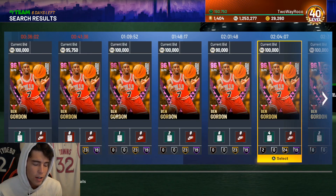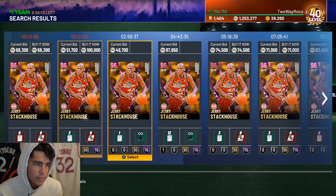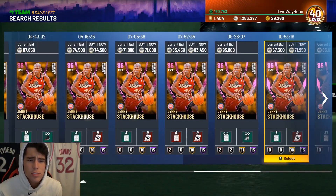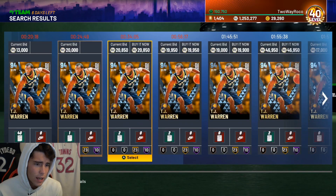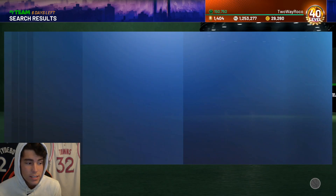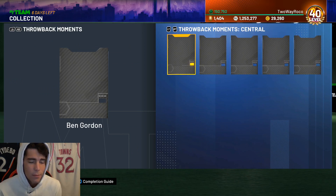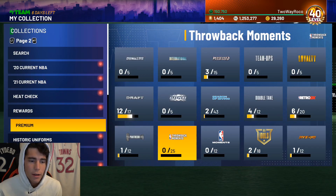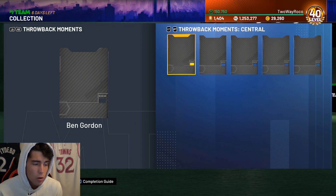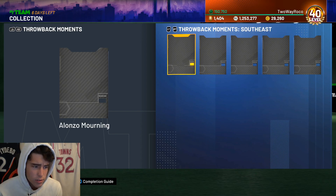Then you've got Ben Gordon — let's say 100K for Ben Gordon — so now you're at 270K. Jerry Stackhouse is basically 70K, so that's 340K. TJ Warren is 20K, now you're at 360K. Brad and Ersan are about 10K combined. All in all, through these two sets you're close to 370K.